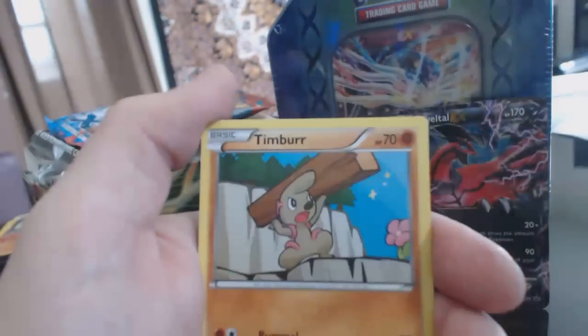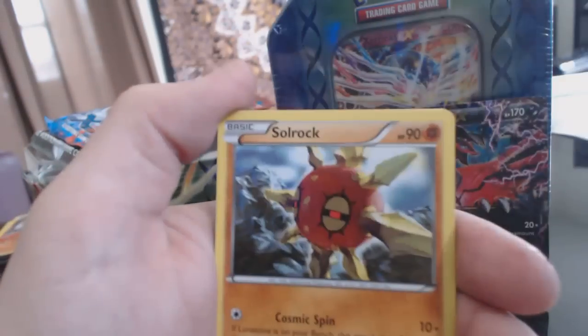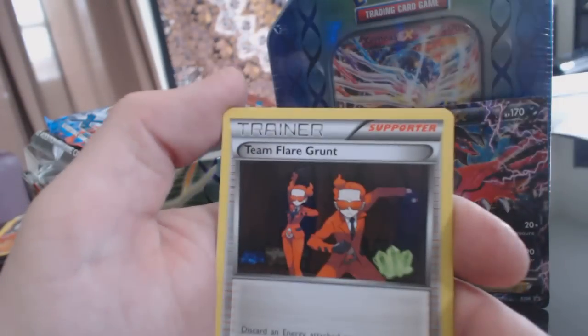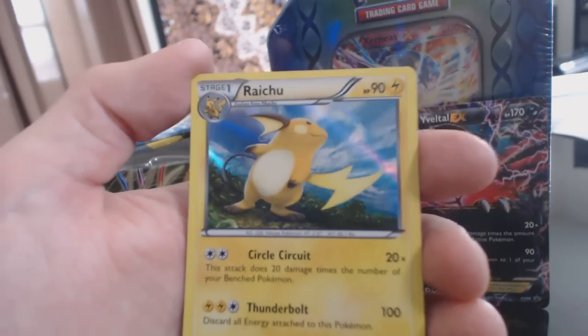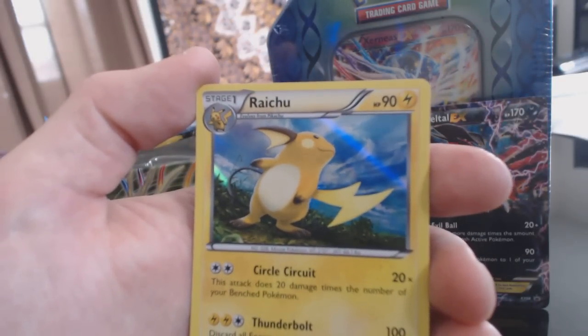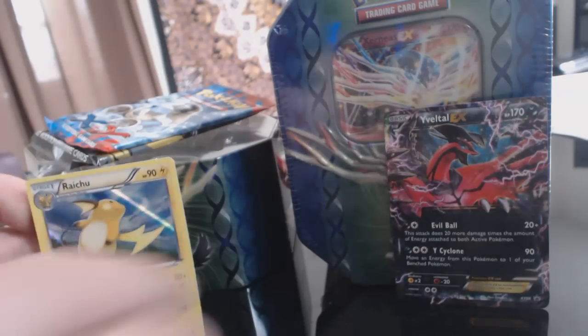Alright, so we got a Weedle, Lightning Energy, Timber, Ekans, Zorua, Solrock, Ledian, Team Flare Grunt, Roller Skates, and a Raichu — Rare Holographic Card. Nice.